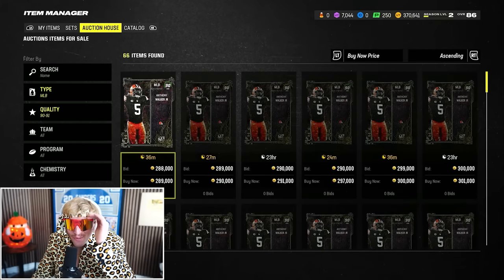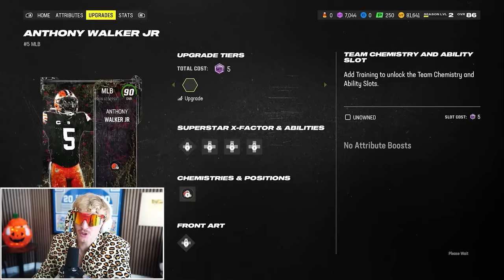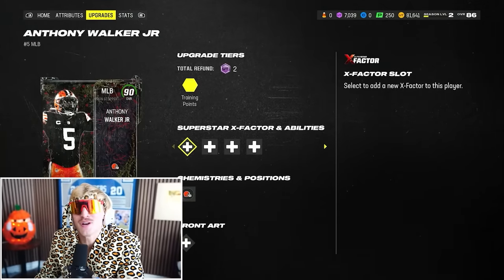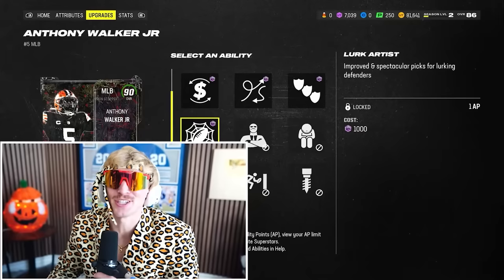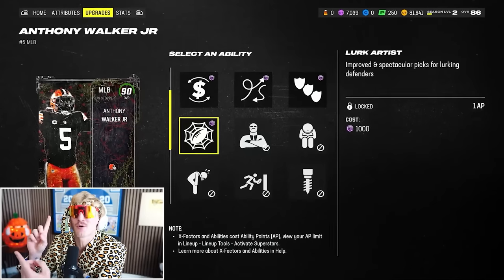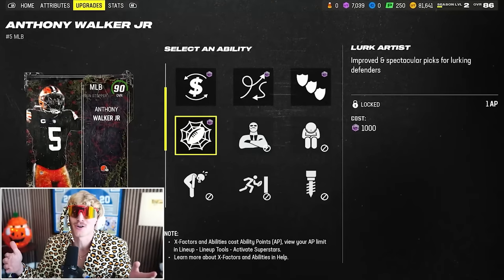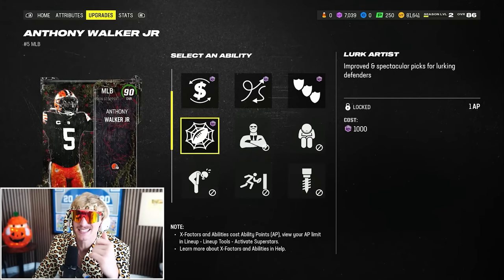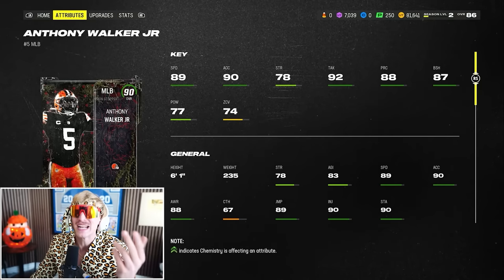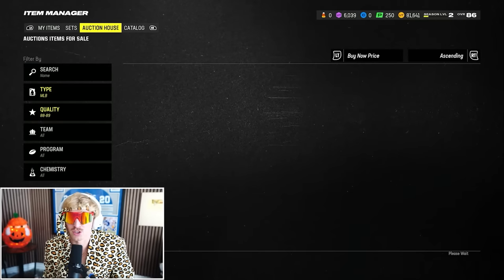I'm taking Anthony Walker Jr. for the sole reason of Lurk Artist. For anyone who is uncultured: linebackers in Madden do not animate — they don't jump properly. EA has given a new ability called Lurk Artist. For one AP, you get the power of Lurker and Pick Artist combined. If you put both separately, that's four AP, so you get a massive discount, and they jump like crazy. Anthony Walker is also 6'1" with absurd speed and change of direction.